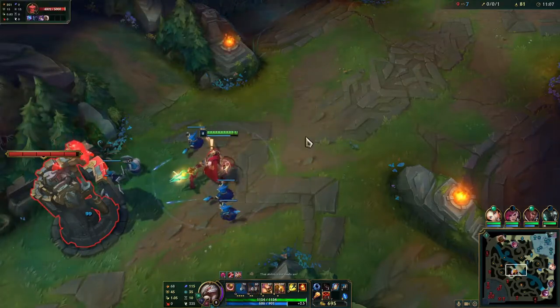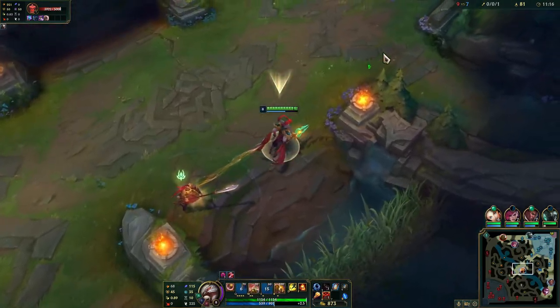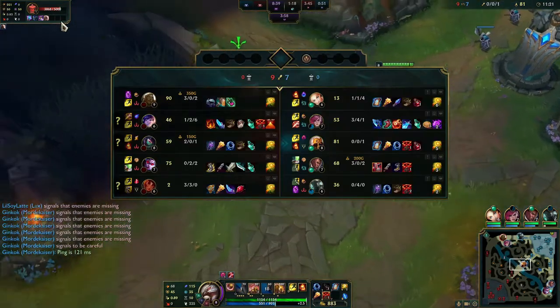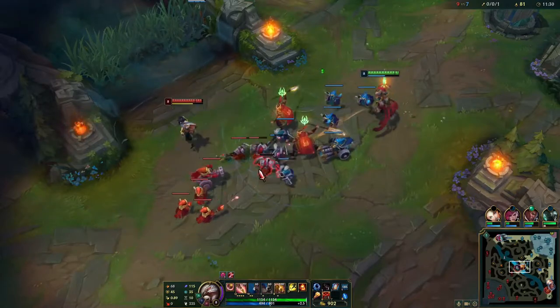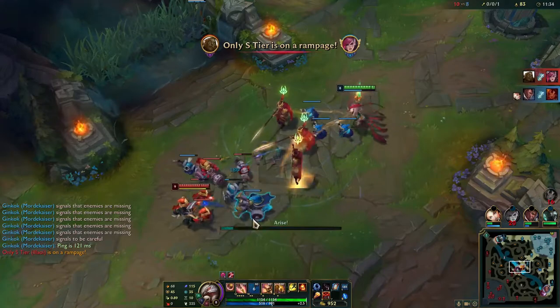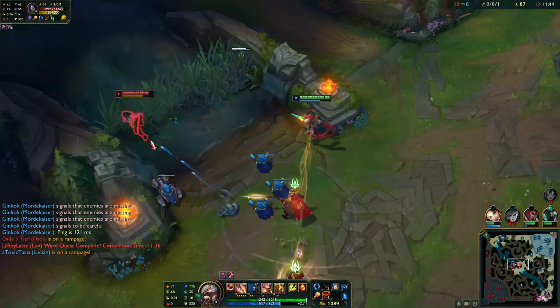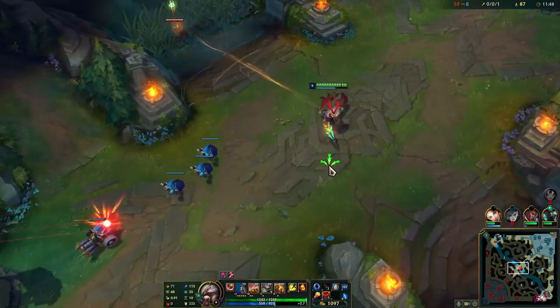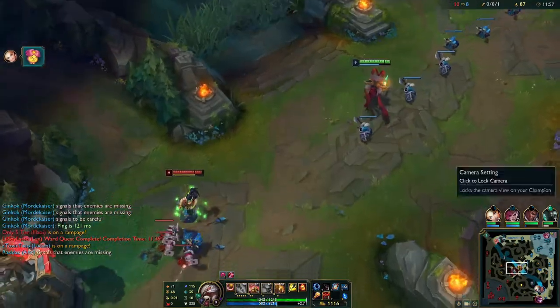Buy Doran's Ring and farm up to about 700 gold, then you can buy Tear of the Goddess. It's now only 400 gold - super cheap - and it's much easier for Azir to stack because the mana gain procs on your soldiers' auto attacks. It doesn't have to be just champions - minions, jungle monsters, anything works. Azir stacks it consistently, and Archangel's Staff is a massive damage item late game. Build it third, after Luden's and Nashor's Tooth - don't build Nashor's first.